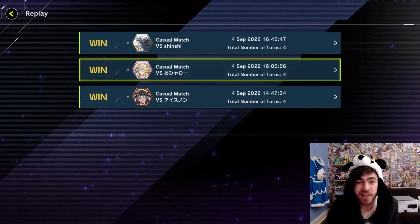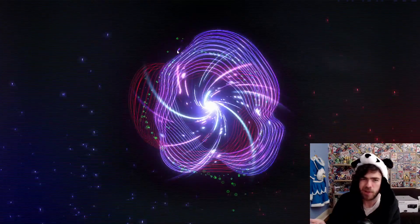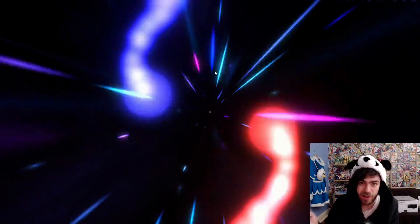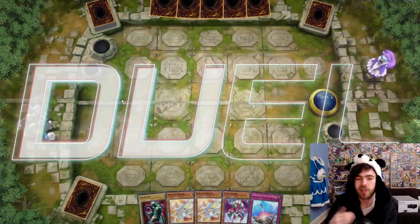So yeah, that's basically what this deck does. It's a very slow control deck aimed to just outvalue your opponent using Stealth Kraken, which doesn't actually detach materials to pop things — it can just pop one thing a turn, so it gets a lot of value. That combined with a decent amount of trap cards and you've got yourself a nice little control deck.